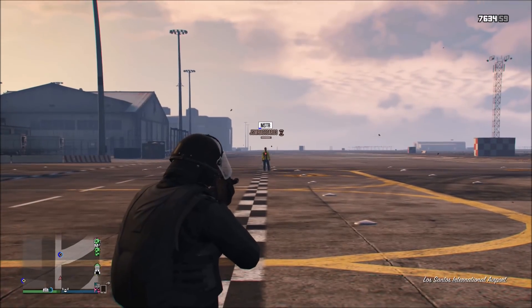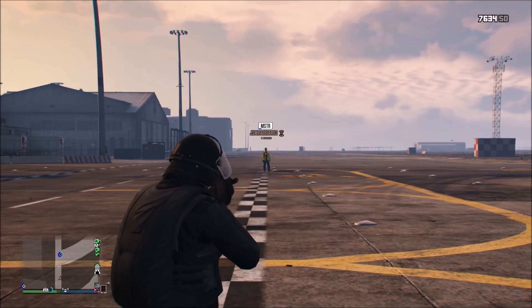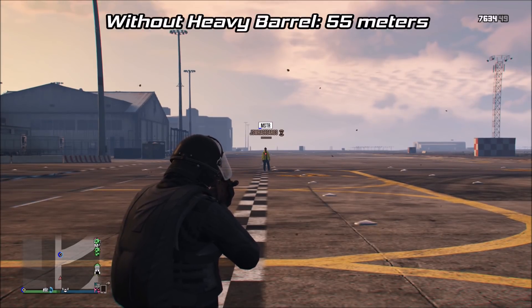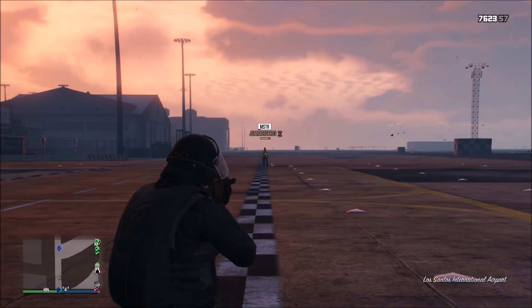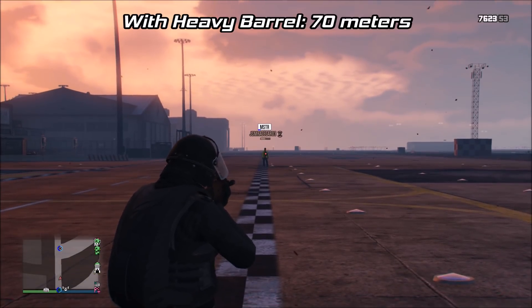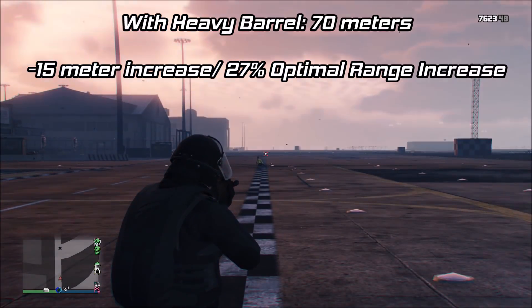Up next we have the Special Carbine. This weapon at optimal range also takes 11 shots to kill. Without the heavy barrel, the damage drops off to a 12-shot kill at 55 meters. When you equip the heavy barrel and do the same test, it becomes a 12-shot kill near 70 meters, which is a 15 meter increase and about a 27% increase to optimal range.